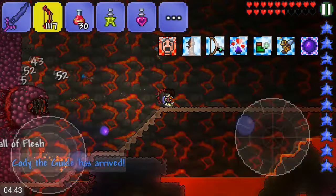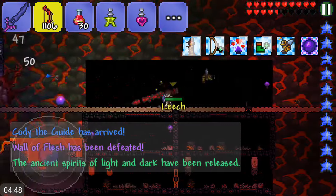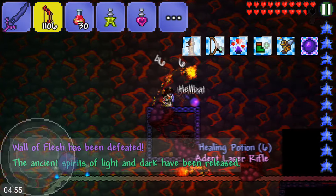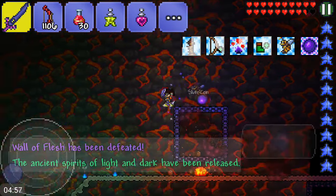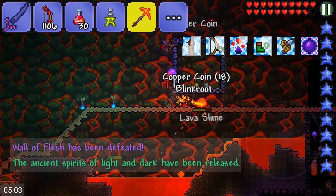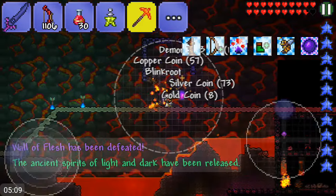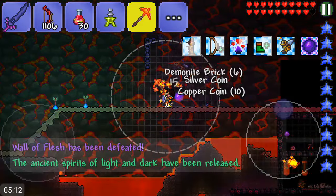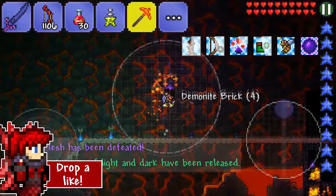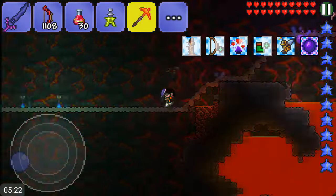I built this arena — look how op this bow is, it's wrecking the Wall of Flesh. We're finally in hard mode! What did we get — Shameful Pawn Hammer, Laser Rifle. That's probably one of the worst items ever. Anyways, now that we're here I'm gonna plan on placing the Witch Doctor in the jungle biome so we can get wings as soon as possible.